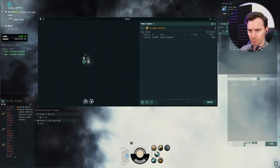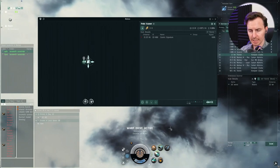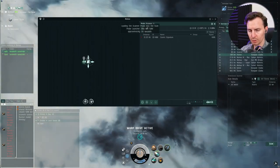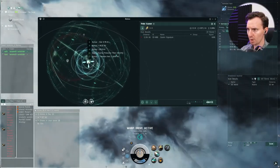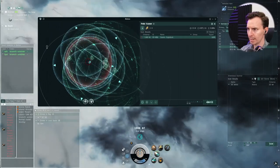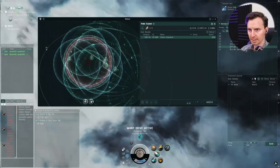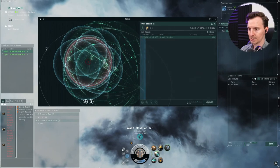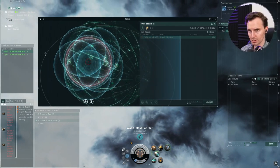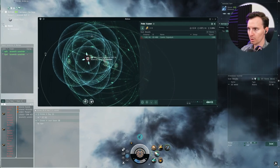We've just warped into a new system and we do see there is a cosmic signature on the grid. We're going to warp to a safe spot — you can make a safe spot and then get this done. It's important to note that right before you're warping, launch your probes and hit your covert ops cloak so you're now off of D-scan. This is the point of why we have the range finder and all the plus-scanning modules. This part is tedious, it is not so fun, and it is something that's going to take time unless you are skilled up for it.